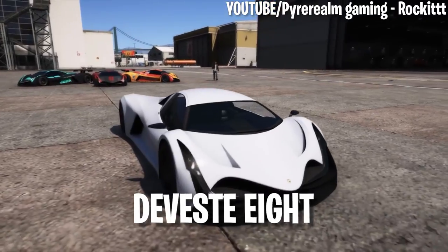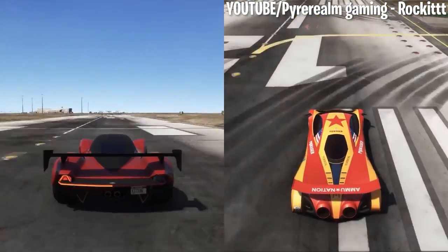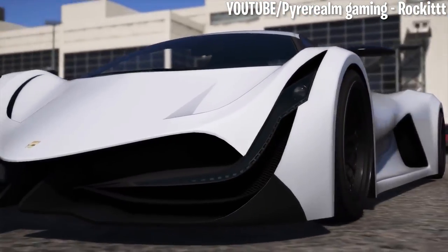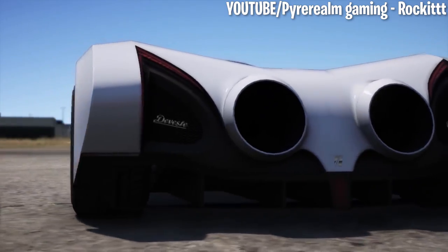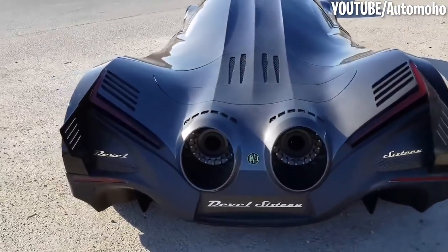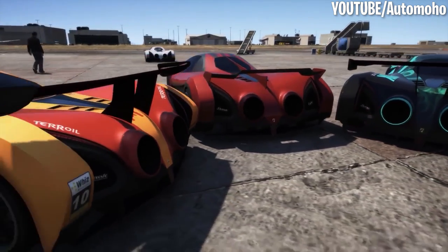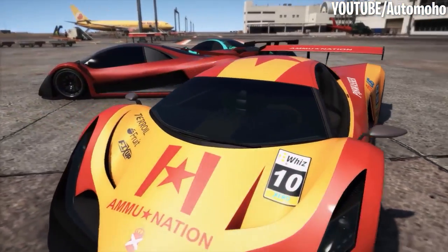Number 2: Devastai 8. Even though the Devastai 8 earns the number two spot, it actually has the exact same top speed as the Entity XXR and can hit up to 139 miles per hour. We definitely like the Devastai 8's futuristic design a bit more though, and the body of this car is easily one of our favorites in GTA. Based on the Devil 16 supercar from Dubai, this thing just screams high performance and luxury. This car might also be the best value in GTA Online, as it's one of the fastest in the game but will only cost you $1,795,000 — making it the most affordable on this list.